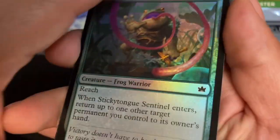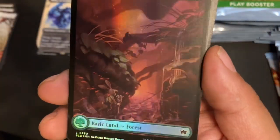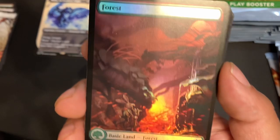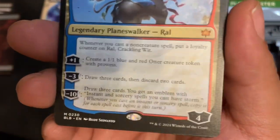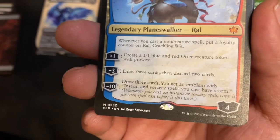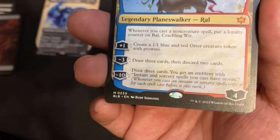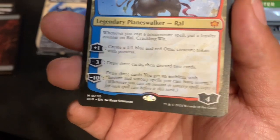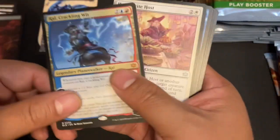Sticky Tongue Sentinel Foil. And a beautiful Autumn Forest — look at that. Loving this card. Crackling Wit. I got one to play now. So I got a copy to display and a copy to play now. There we go.